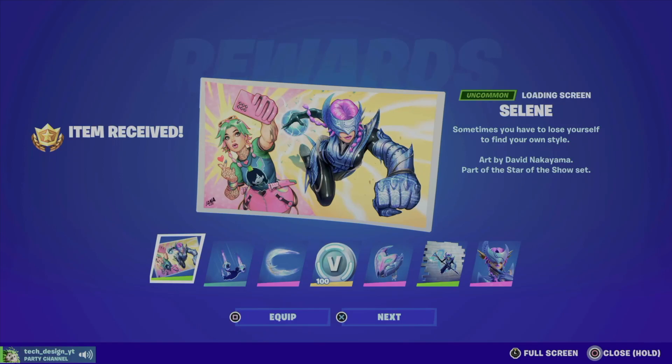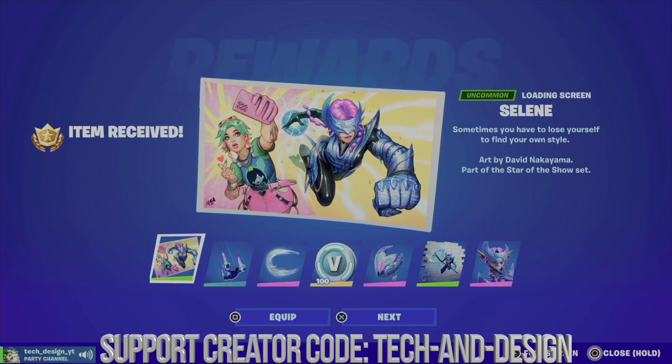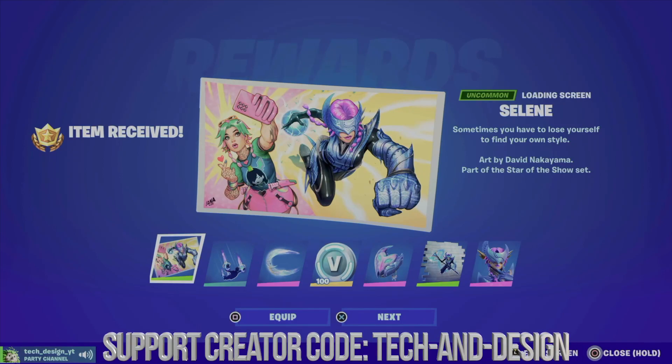Hold X to claim the entire page and here we go. By the way, if you don't see these screens right away showing you what you're getting, just go into a match, get out of the match, and everything should refresh. Closing Fortnite, opening it up again, or restarting your console will also refresh things.